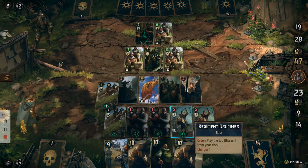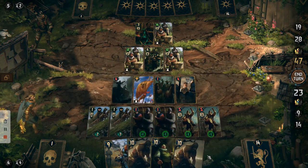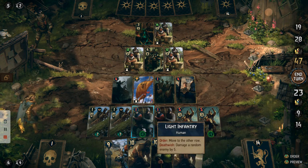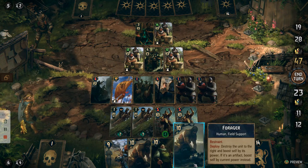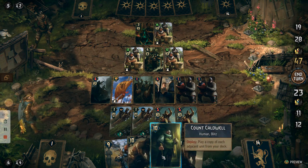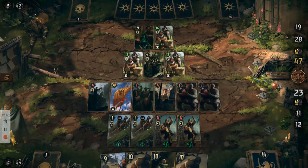Then we're going to attack this row to bring them down to the last row, and then move the Light Infantry across. That's the end of our turn.